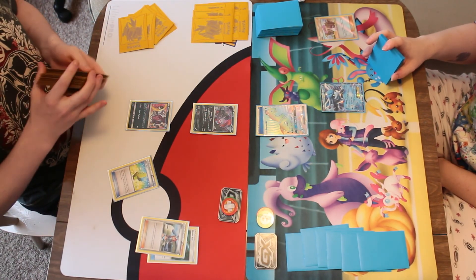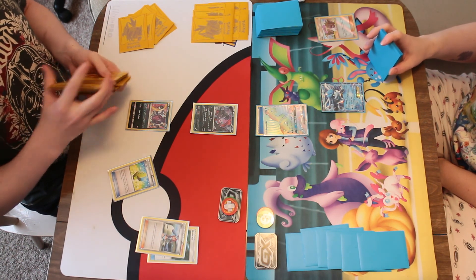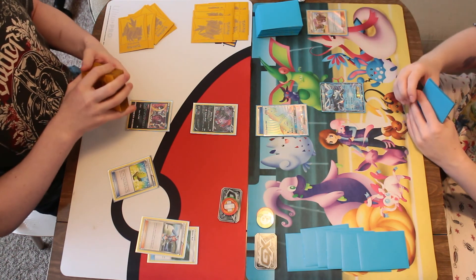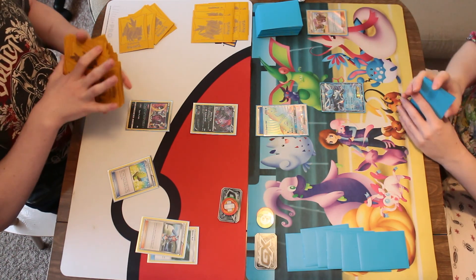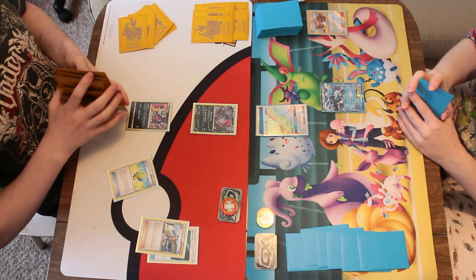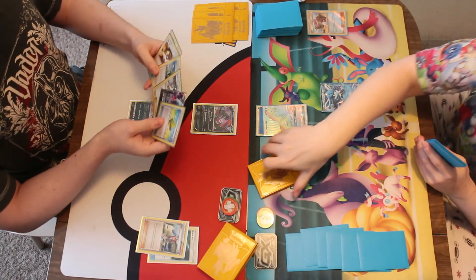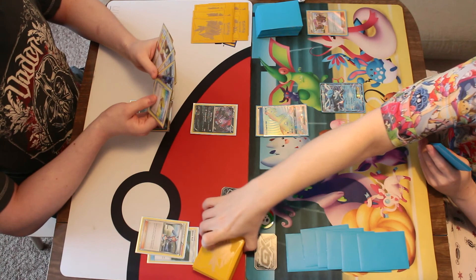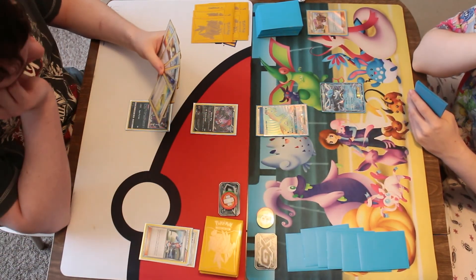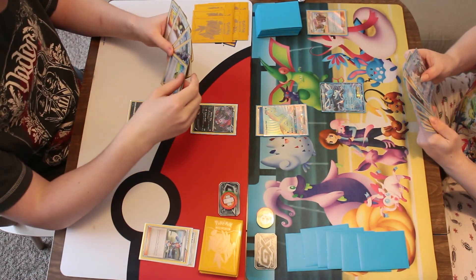So he goes for the Max Elixir instead, which obviously will get an energy for him — hopefully if he topdecks it with six cards. I think we're about to see the Elixir go off, possibly. He doesn't want to put the energy onto the Hooper, so he's leaving that.